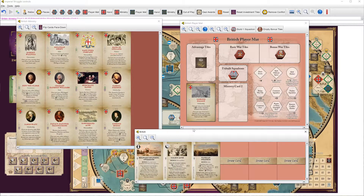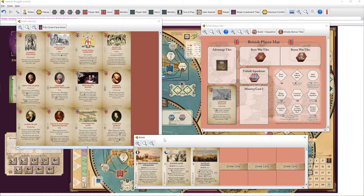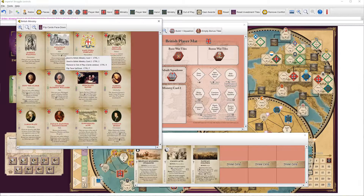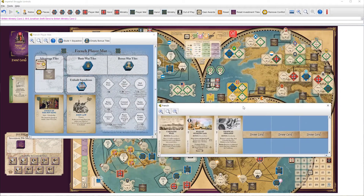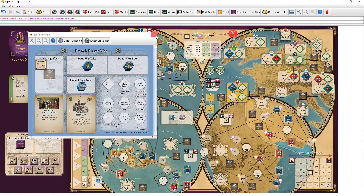Squadron Europe allows discarding an event card for one TRP, so we'll probably discard Military Spending Overruns. Vatican Politics could be not bad to take because we're going to have a lot of Diplo this turn. Vatican Politics is number two. France now has the decision to make about whether to go first or second. Unless there was something France really wanted to grab on those investment tiles, it probably does make sense for France to go second — it lets them do something nasty on Action Round 4 that the British won't be able to react to. So British are going first.